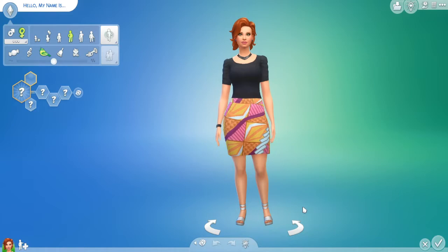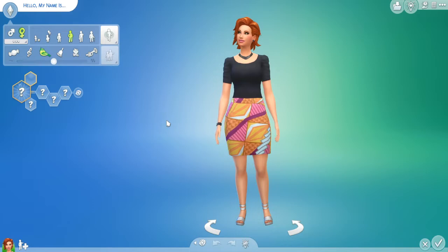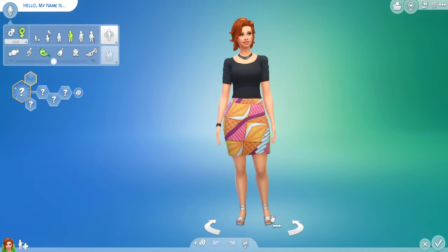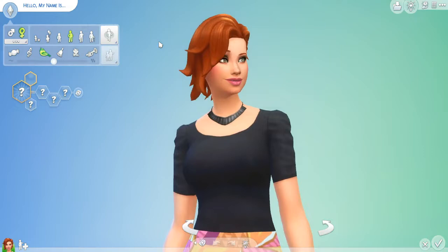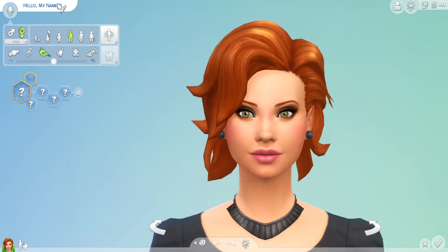Recently I've been kind of hating Create-a-Sim. I don't have any CC at the moment because it was breaking my game a little bit and I got scared. The only mod I have is MC Command Center — I'm never getting rid of that. I might end up getting more CC eventually, but for now I'm a little scared to put things in my game. So I kind of just go with what the game gives me.